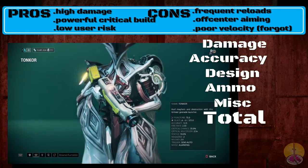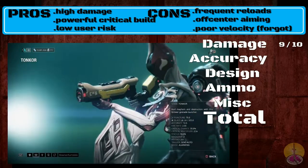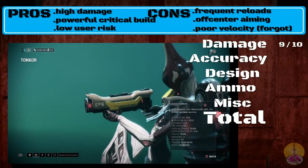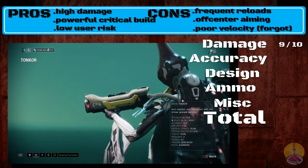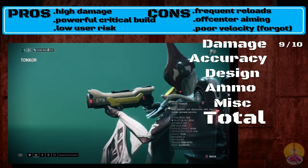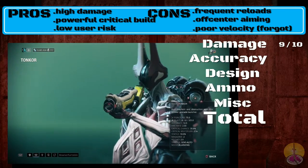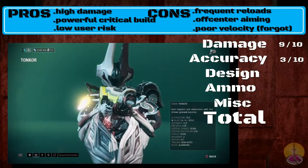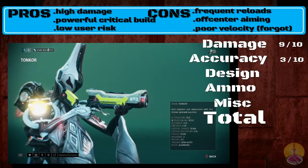Now for the score. Damage: I'm going to give it a 9 out of 10 — it's extremely powerful. You won't be taking on Grineer as easily with the puncture damage, but you can certainly take on Corpus to much higher levels, probably up to 110, and same for infestation, though it won't do much against ancients. For accuracy, I'm going to give it a 3 out of 10 — this weapon has poor velocity and the aiming angle isn't that great.